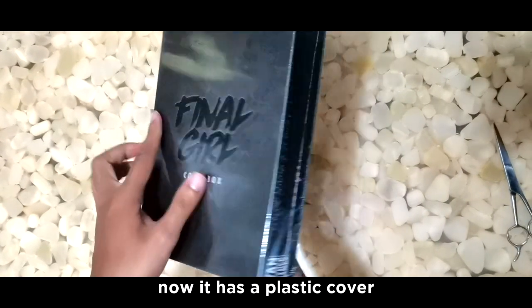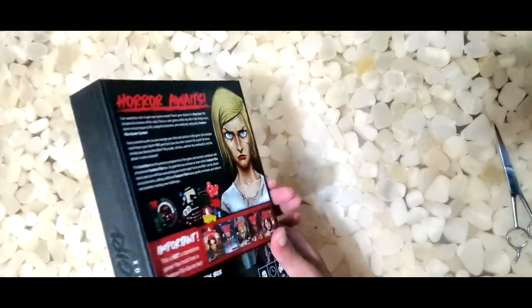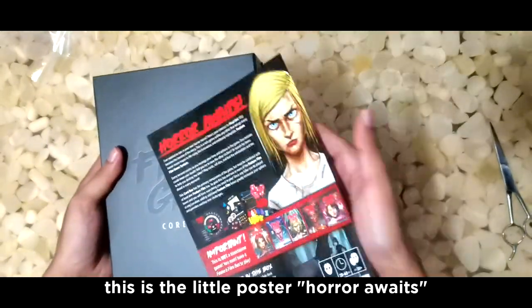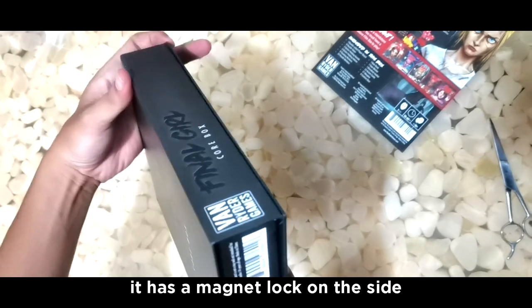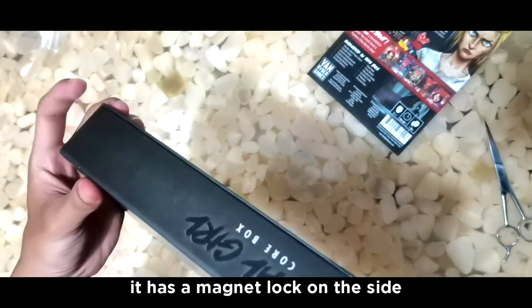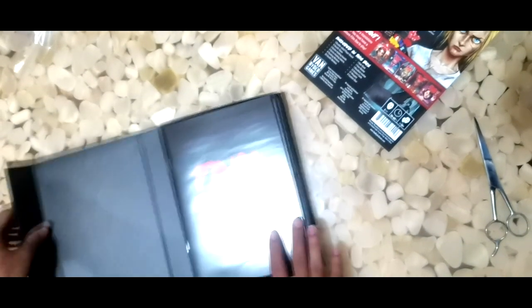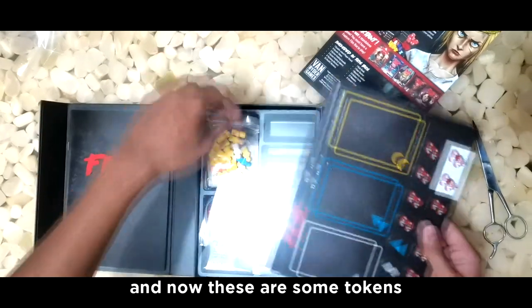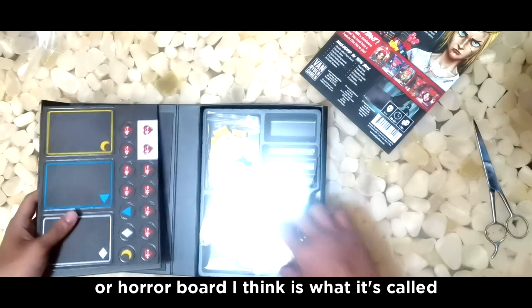It has a plastic cover, so we're going to make the incision and open it up. And there you go. Behind it is a poster — 'Horror awaits.' And look, it has a magnet lock on the side — it kind of locks. Let's open it up. There's the core rule book, and these are some tokens, and I guess a player board — a horror board, I think it's called.